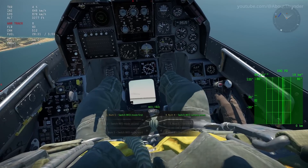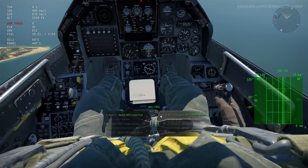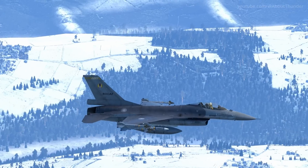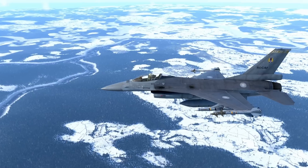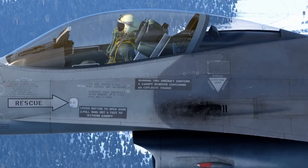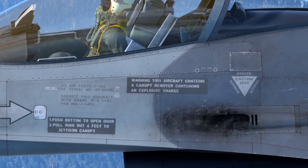The F-16A ADF has a camera you can access in the center screen in the cockpit, but it's not really that useful since the ADF isn't a CAS aircraft. And speaking of the F-16, there's a bit of a typo on the canopy ejection warning label — seems like the model or texture maker forgot how to spell for a second.